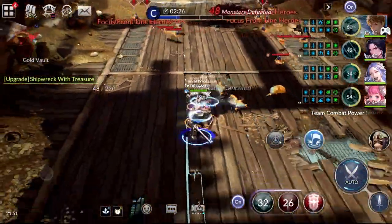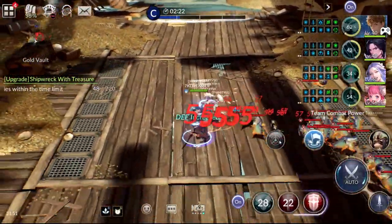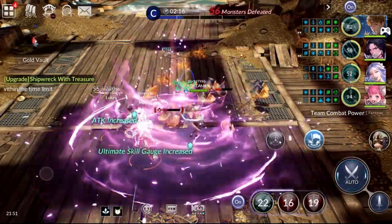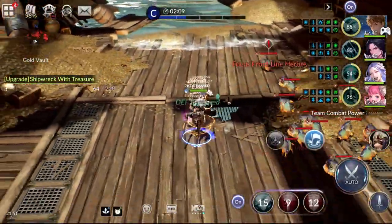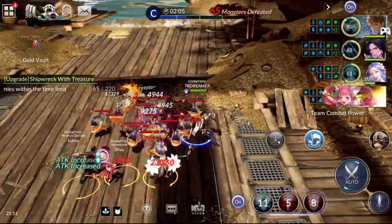The moment Shay uses her ultimate, all three of my other characters' ultimate gauges will fill up immediately. Then Rudy will cast his shield so you can mitigate a lot of damage as well. The idea is really simple, but if you don't have adequate gear you may face some trouble, because this is actually one of the dungeons where I got stuck for the longest time.